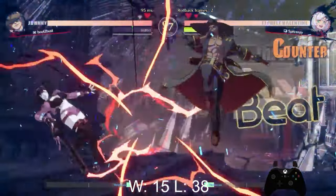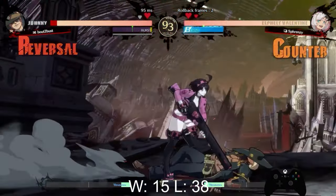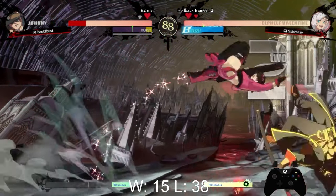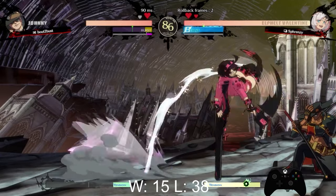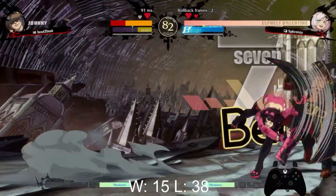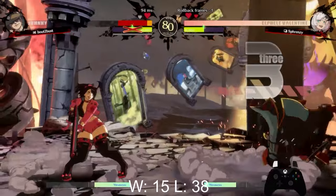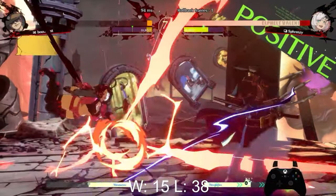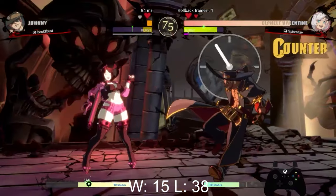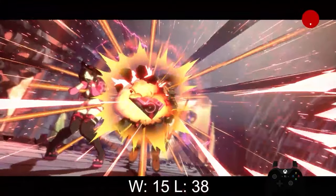On the flip side, for the safe options — 5H and 6H — you need a 22-frame backdash or faster to backdash grab. So if you have a 23 or 24-frame backdash, which is Sin, Nago, Potemkin, and Bedman, you can't do it. I was trying for literally 45 minutes and never got it to happen once, so I'm assuming they can't do it. Unless someone better than me with these heavy characters can prove me wrong.